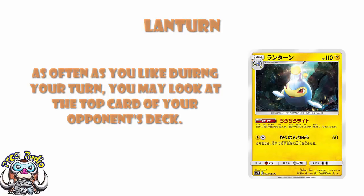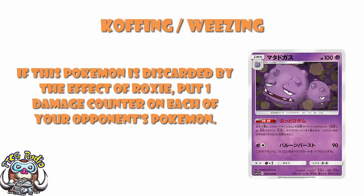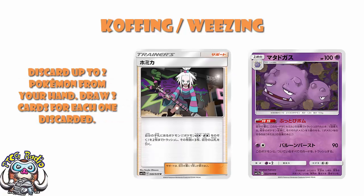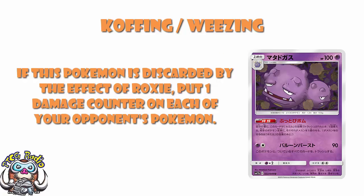Blow Away Bomb is the ability that both Koffing and Wheezing have, whereby if they were discarded using the effect of Roxy's, you get to put one damage counter on each of your opponent's Pokémon. Roxy allows you to discard two Pokémon from your hand. So the question is: if you discard two Wheezing or Koffing using Roxy, do the abilities stack so you can place two damage counters on each of your opponent's Pokémon? The answer is yes — each Pokémon gets its own ability.